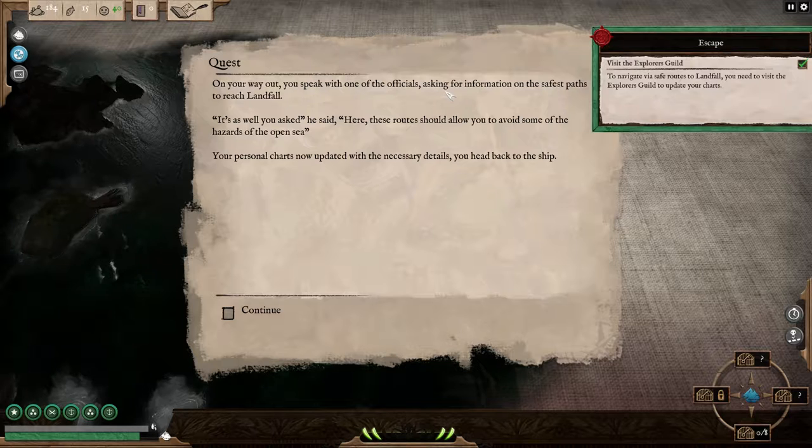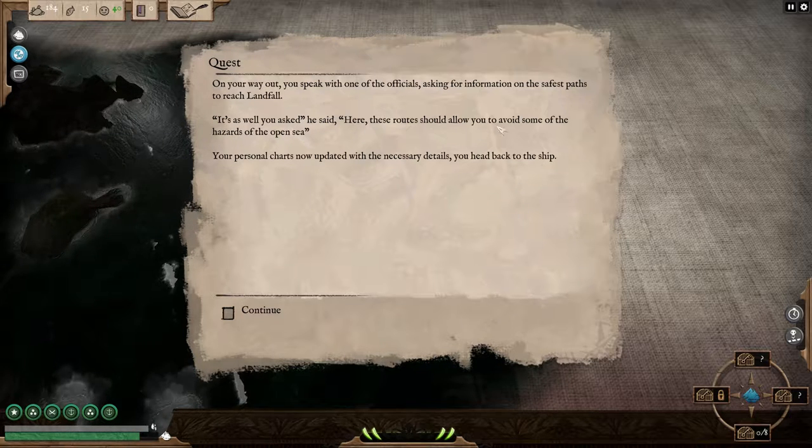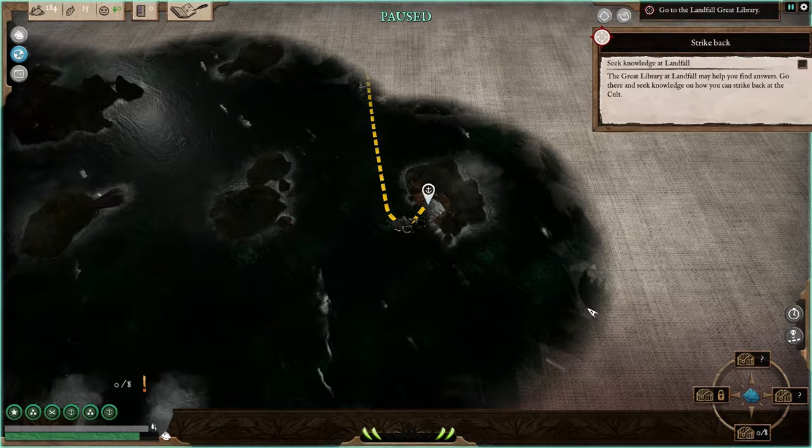On your way out, you speak with one of the officials asking for information on the safest paths to reach landfall. 'It's as well you asked,' he said. 'These routes should allow you to avoid some of the hazards of the open sea.' Your personal chart is now updated with the necessary details. I need to go south — the great libraries at landfall may help me find answers. Go there and seek knowledge on how to strike back at the cult. The southern gate is where I need to go, but that shows zero of eight — so I need to complete eight quests to get there.